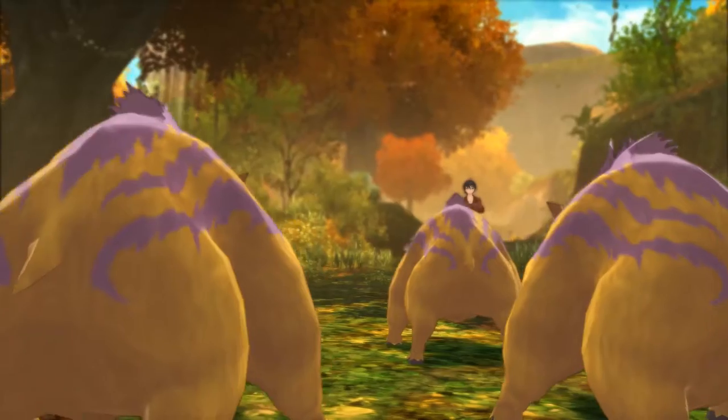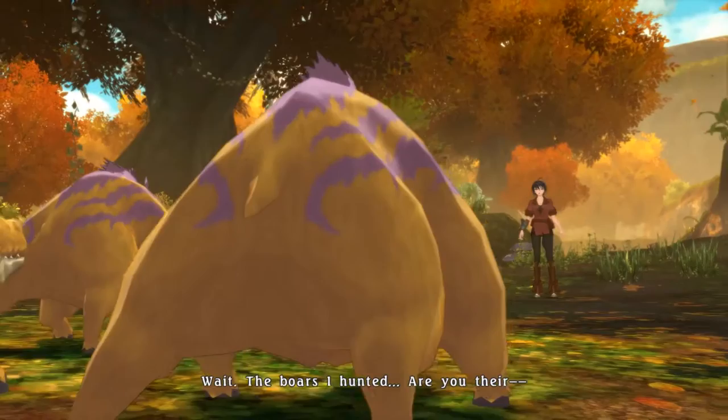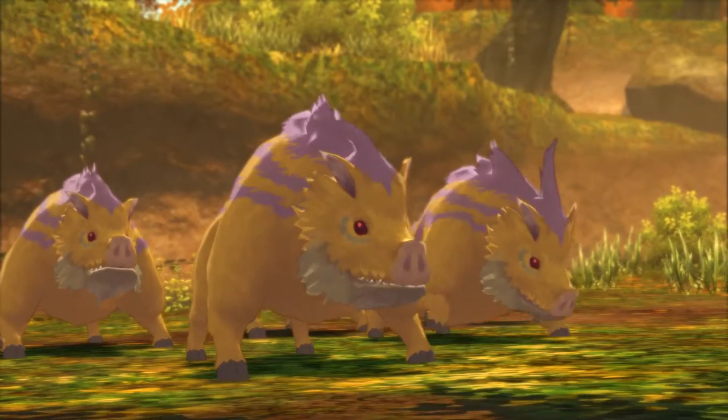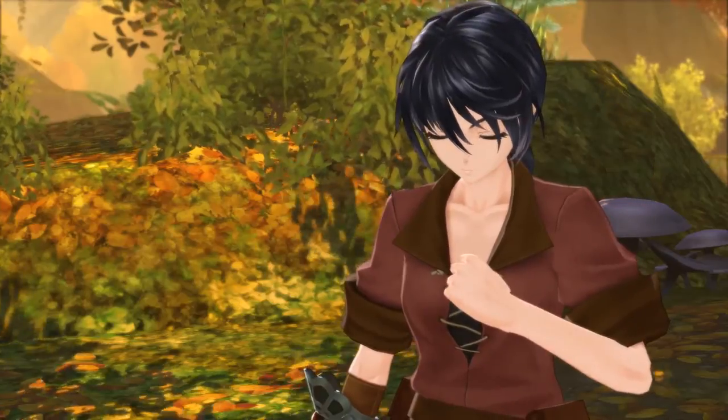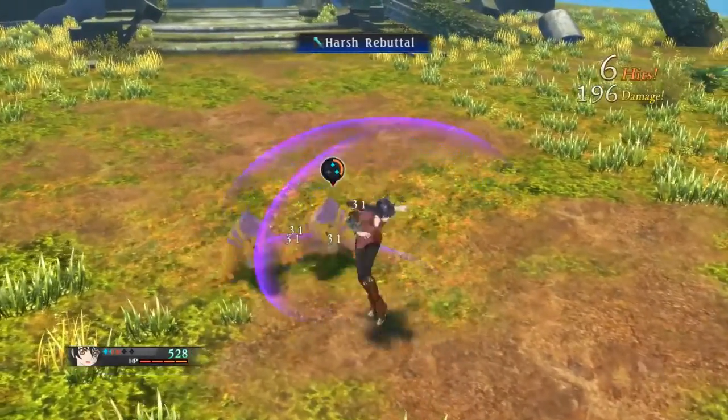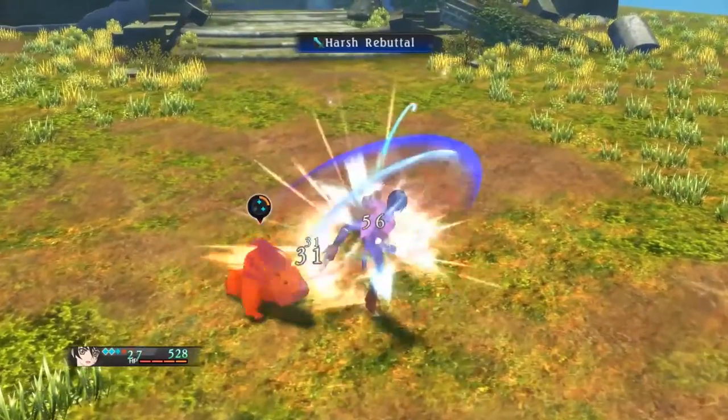Fortunately, Tales of Berseria has come to the party equipped better. Berseria's environments are far more detailed than what Zestiria had to offer, with character animation and effects work marking the best in the series. Berseria also allows players to now natively run the game at 60 frames a second, and odds are you'll be able to even if you have a mid-range gaming setup.